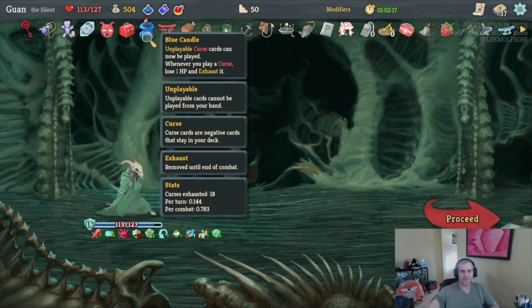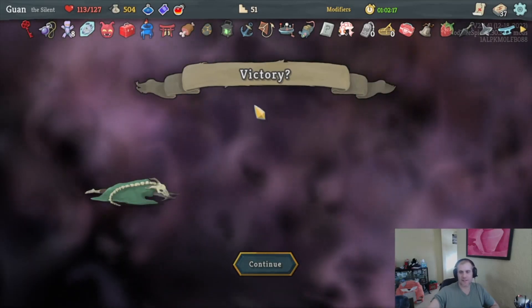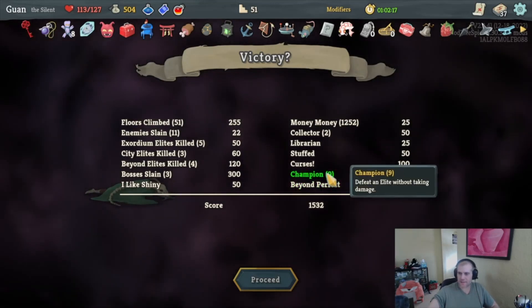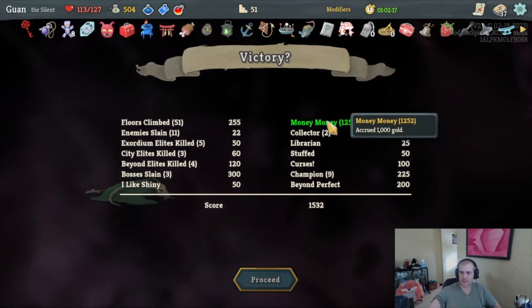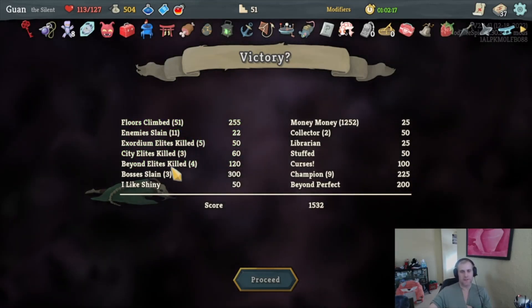We hit them with 127 hit points remaining. 500 gold. We fight the Heart, but since we're not on A20 we die in 14 — that's a billion 636 million 604,000 damage dealt to all who have challenged the Heart. Victory! 1532 points. Beyond Perfect: defeat three bosses without taking any damage. Champion: defeat 9 elites. Curses in deck: five. Stuffed: hit points plus 30. Librarian: deck size 35. Lots of money, 25 relics, three bosses slain, city elites killed — we killed as many elites as we could.